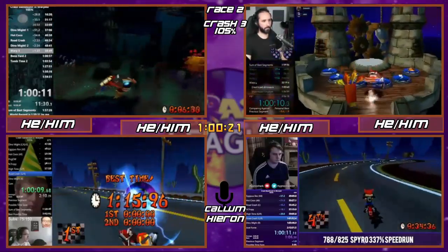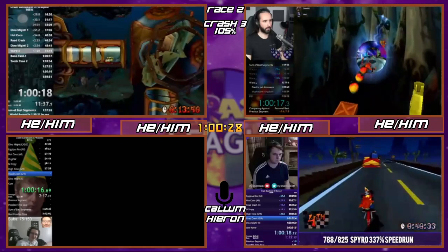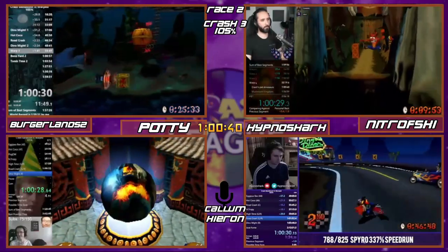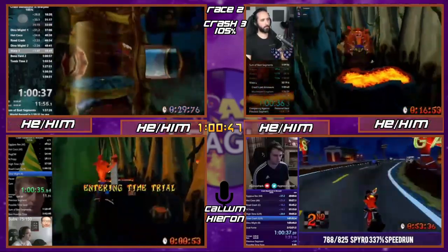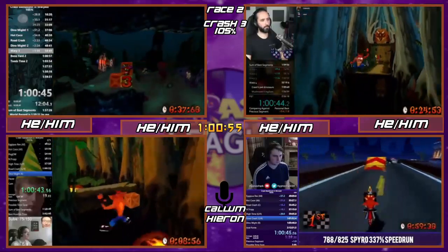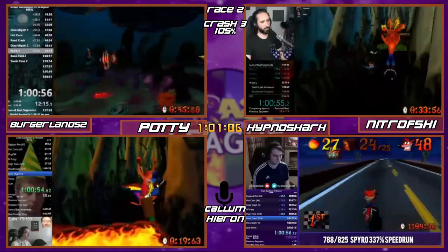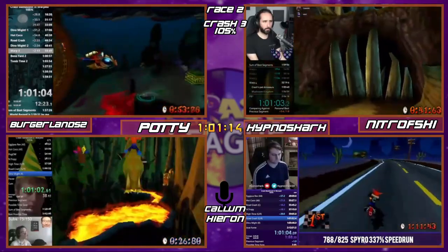Now he's doing the Boneyard one-cycle. He's going to do the relic but not through the normal level — he's going through the red gem path. Pretty difficult to do normally. The relic is a 140, and you can get it around 135 for most high-level runners, but a few mistakes can really ruin your Boneyard. Burger will do the same after this — Boneyard revisit and then the Tomb Time one-cycle. There are a lot of one-cycles in the mid-section of this run.